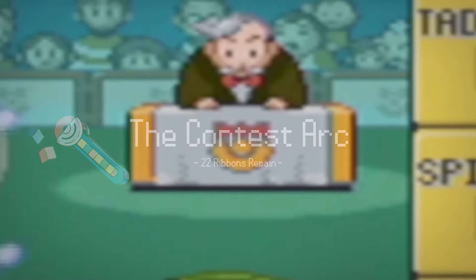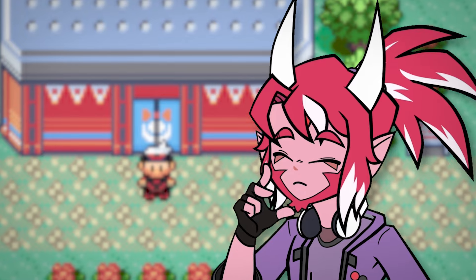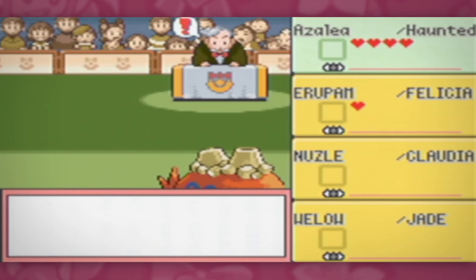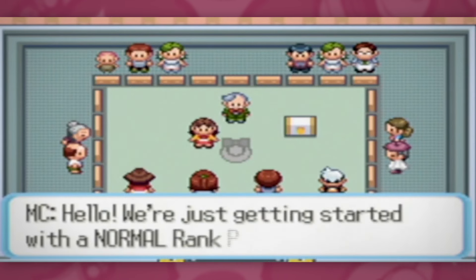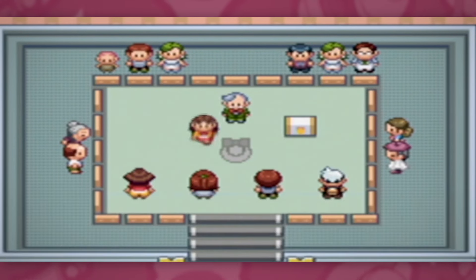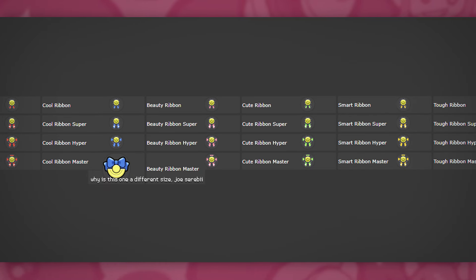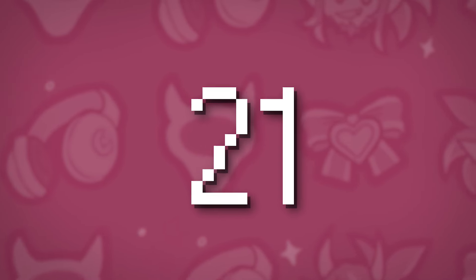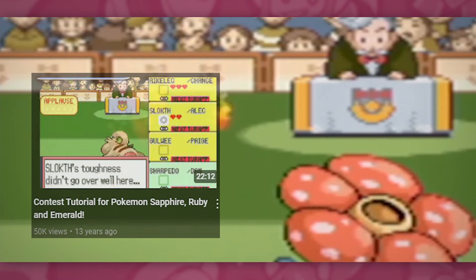I've never been one to do contests much in Pokemon games — maybe I found them unrewarding, boring, confusing. I have ADHD, it doesn't take a lot to make me not do things. I definitely did them a little when I was younger, but honestly I think it was mostly because I thought the judge's sprite looked funny. The point is, I don't know what's what in the contest circuit and needed to learn — at least enough to get all the ribbons I need to move on. There are five categories of contests, each with four ranks, and an additional ribbon for performing exceptionally well in a Master Rank contest, totaling 21 ribbons for contests in this generation alone. This is by no means a contest guide, but if you're interested I'll link some in the description.